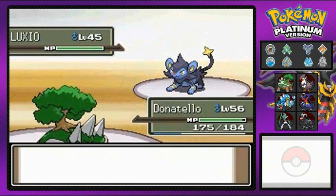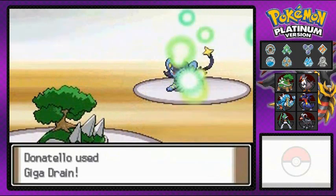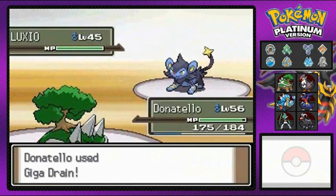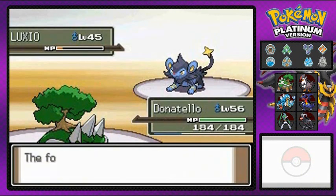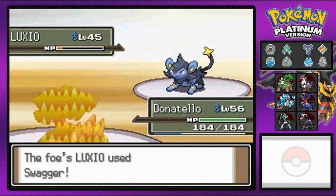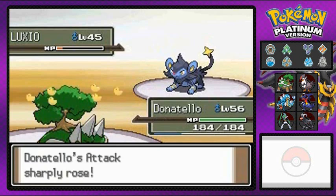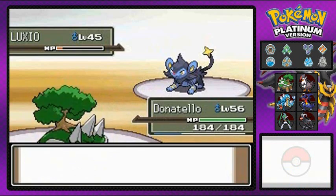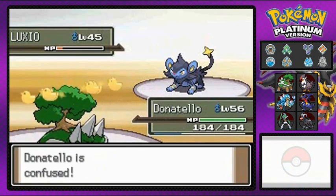Remember guys, have your Pokemon at least up to level 45 and above because these Pokemon are fast and they will hit hard. That Giga Drain took quite a few hits but it did not make this Luxio faint. Swagger attack — always prolonging the inevitable. There's death, taxes, and Draven destroying you in Pokemon.